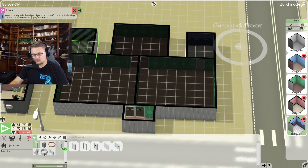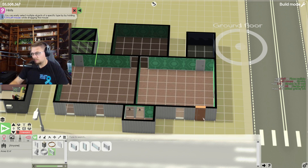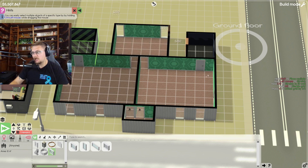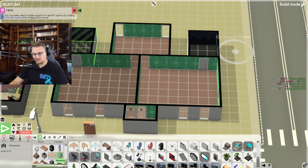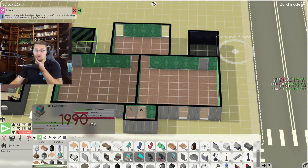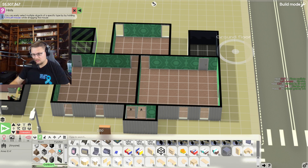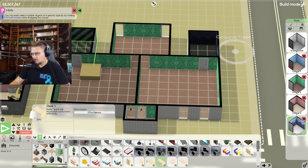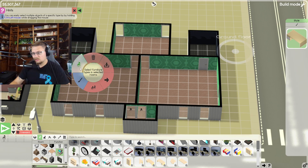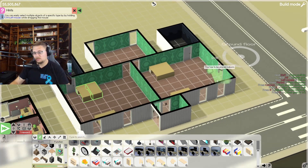I'm going to throw in some windows if I can. Let's do large windows — boom, boom, boom. It's not perfectly even but that's okay; it's gonna completely mess with my OCD but we're going to go with it. Let's get some office furniture in here. It's almost 1990, we can almost get another computer but we're not there yet. Let's scroll down and grab some desks.